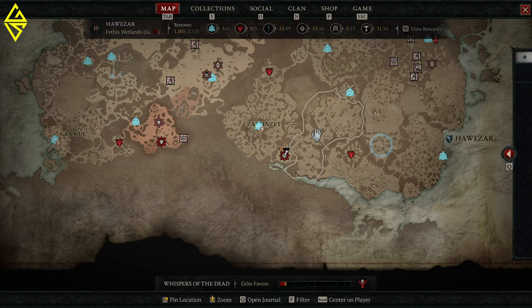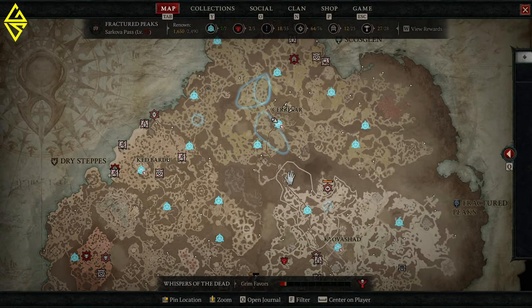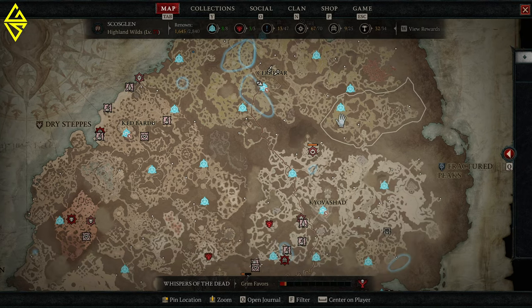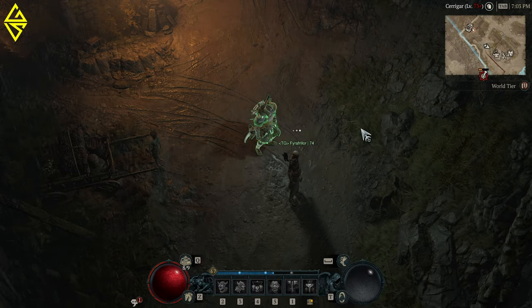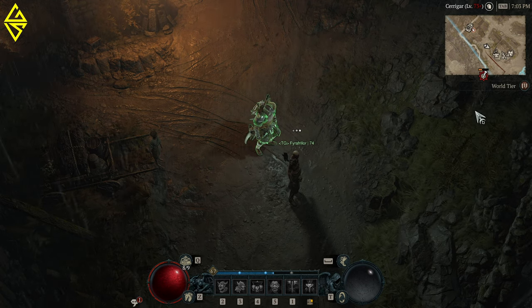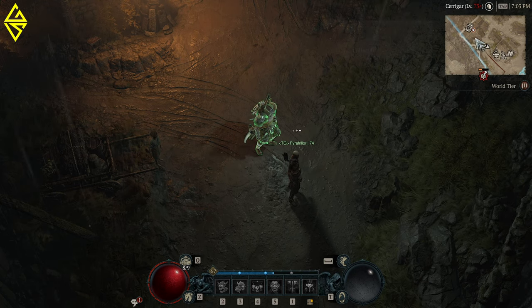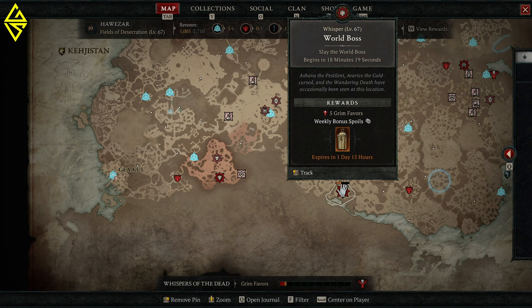Let's start with rotation and locations. There is no confirmed rotation on when open world bosses are spawning. There was a Twitter post from PES Radar, also known as Adam Fletcher, where he stated that all the open world bosses are spawning randomly. So there is no real timer on when which boss will spawn. That's why you have to keep an eye out for new spawns — they will be shown on your minimap, even if they are off the minimap, and also very prominently on the world map.